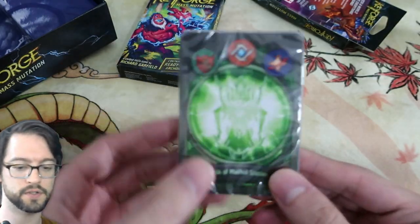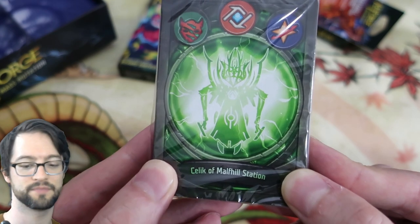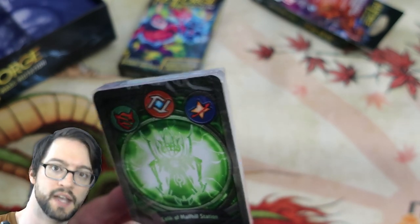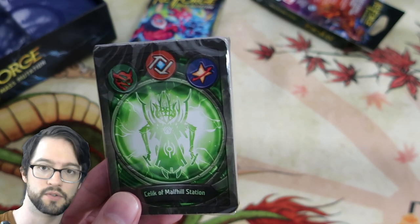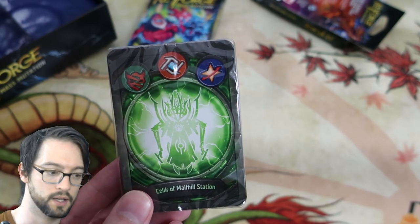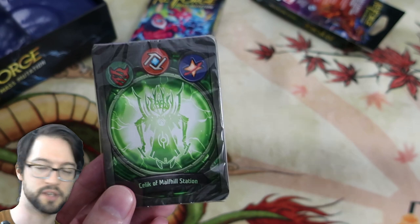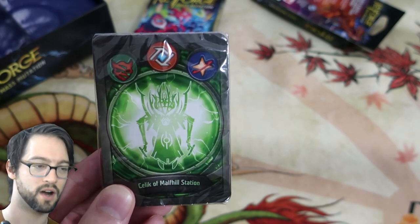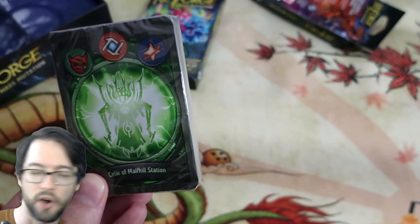Our first deck is Selic of Malfill Station — that's me, I am Selic of Malfill Station. These three symbols show you what houses your deck has. This game plays like a combination of Magic and Yu-Gi-Oh! There's no mana, so you can play whatever you want, but you're restricted to one of your houses per turn. So at any point in time you only have access to a third of your deck. There's summoning sickness and battles a lot like Magic, but the limited resources are like Yu-Gi-Oh! At the end of your turn you just refill your hand to max. Hard advantage is very different in this game.